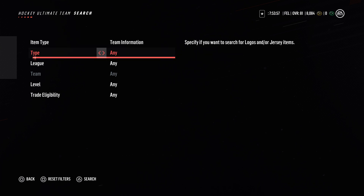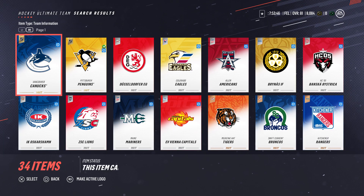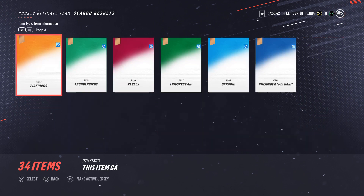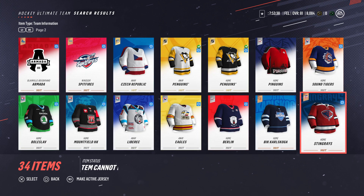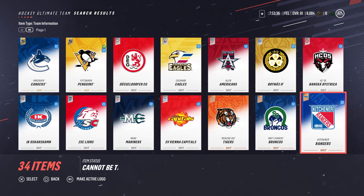You can drop down below — under 'Item Type' — and scroll over to 'Logos' or 'Jerseys.' I'll do both for the sake of it, and then hit Triangle again or Y. As simple as that — slightly convoluted, but it works. And here you go, there's all your logos and all your jerseys. I have three pages here.